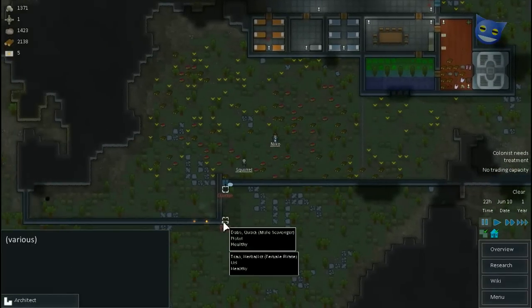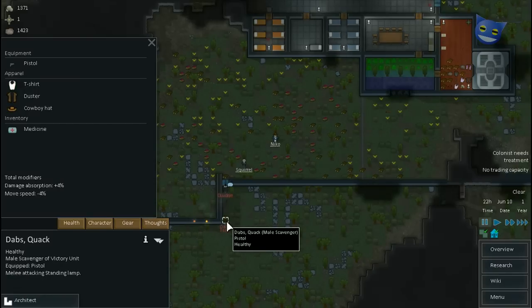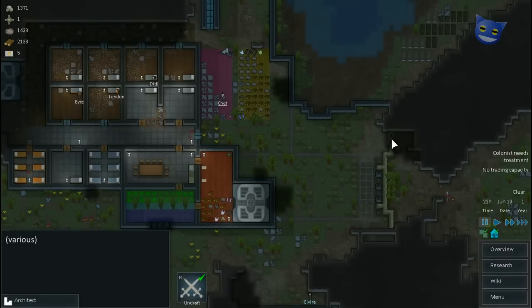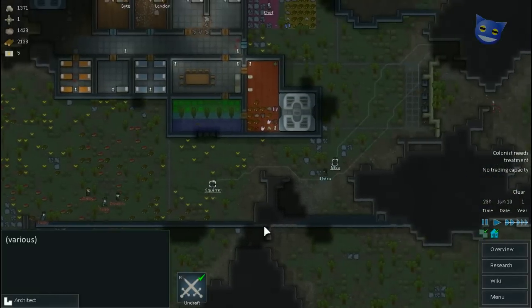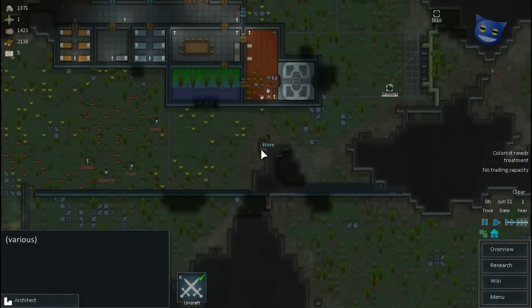Right, how many pirates have we got coming in? Seems to be three. What are they armed with? An Uzi. Two Uzis and a pistol. We need to get you guys up there as fast as we can. Go on, Squirrel. Oh, there's four pirates in fact. This individual is...